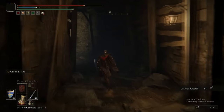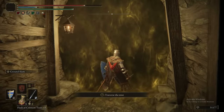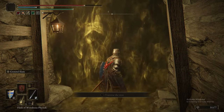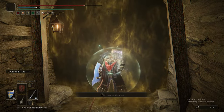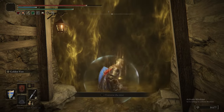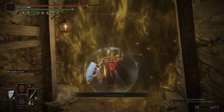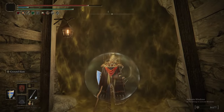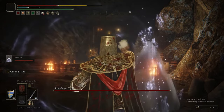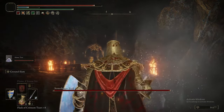That encounter is taken care of, and now we can move on to the boss. It's just the one troll, but there's a bunch of exploding barrels in the room — which means literally nothing. We're going to do what we do every time: put on Golden Vow, put on our Physic Flask, summon the Mimic Tear, and then start jumping on its feet. That's pretty much all we're going to be doing.